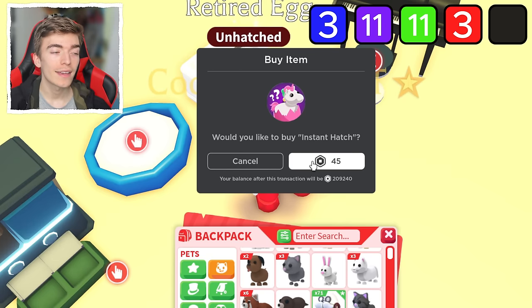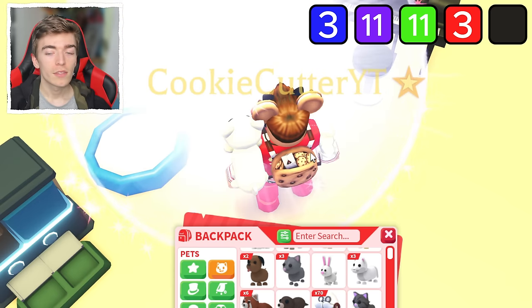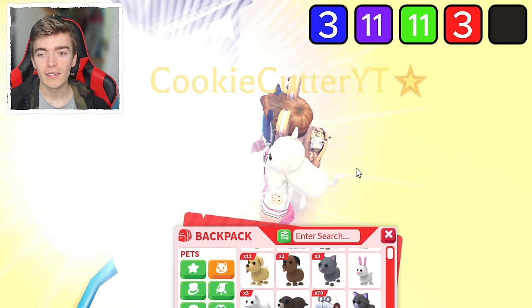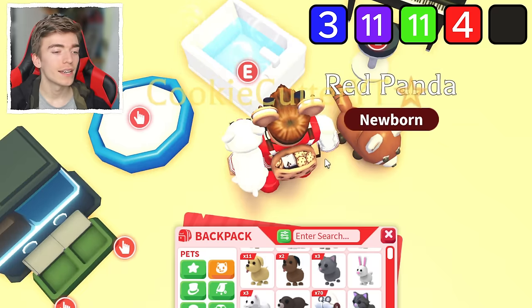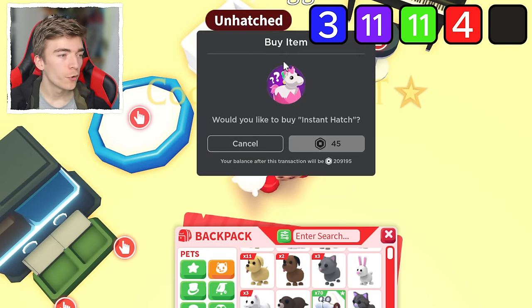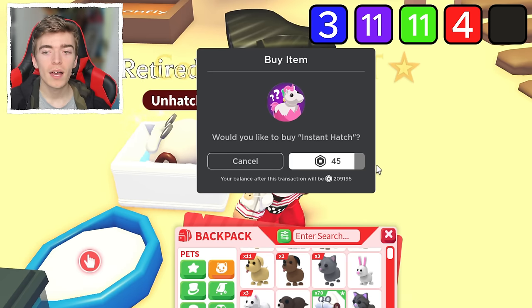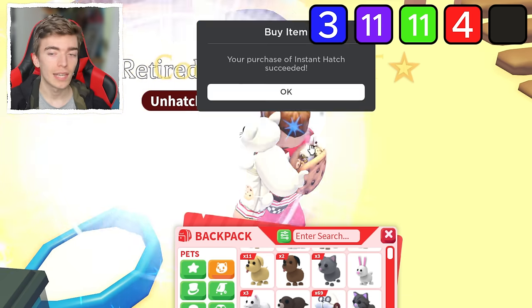I would quite happily like two legendaries in a row — we did do it before, so there's a chance we could do it again. And we got a red panda, definitely better than the rabbit. Let's test this out on the fourth egg inside of the bathtub. We just got a second ultra rare in a row, which is nice. We got two rares and then two ultra rares — so maybe the next thing should be two legendaries mathematically.